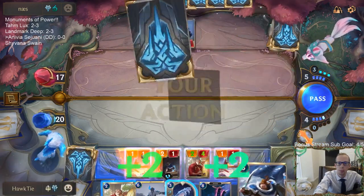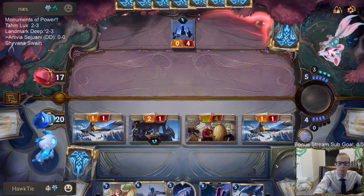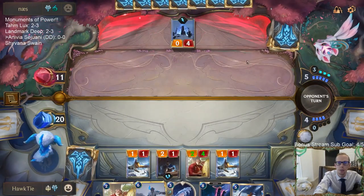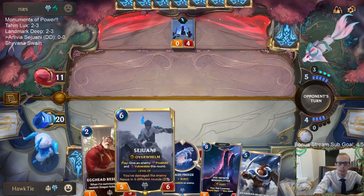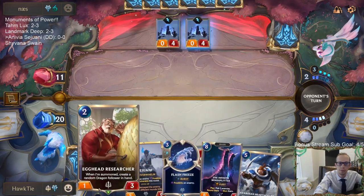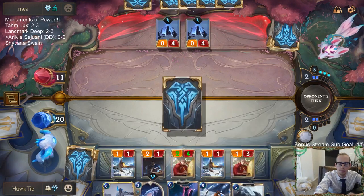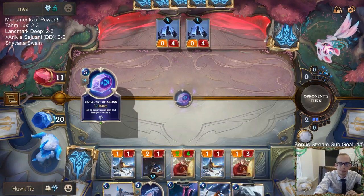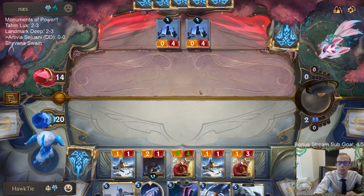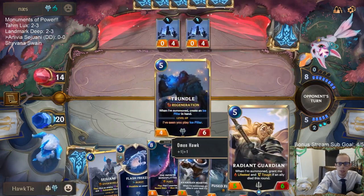I want to attack before they can play a Trundle. This turn isn't going to be great because they'll probably play something really good like Trundle and I just have four mana. Avarose Hearth Guard at seven-sevens is looking pretty sweet though. That's a lot of ramp - they're on turn five with eight mana, so they could play Infinite Mind Splitter here on turn five.